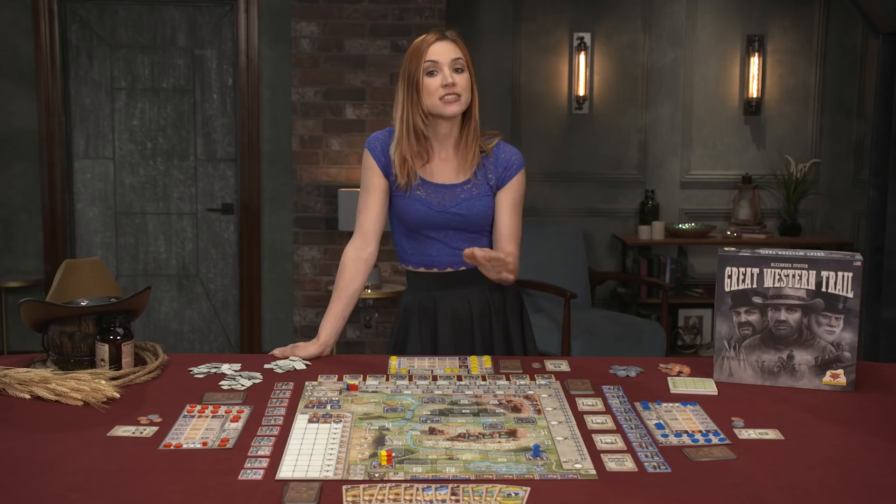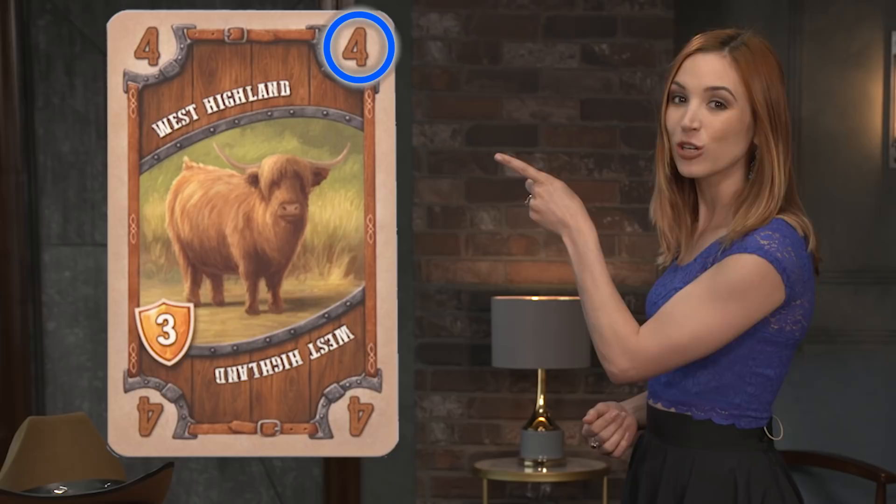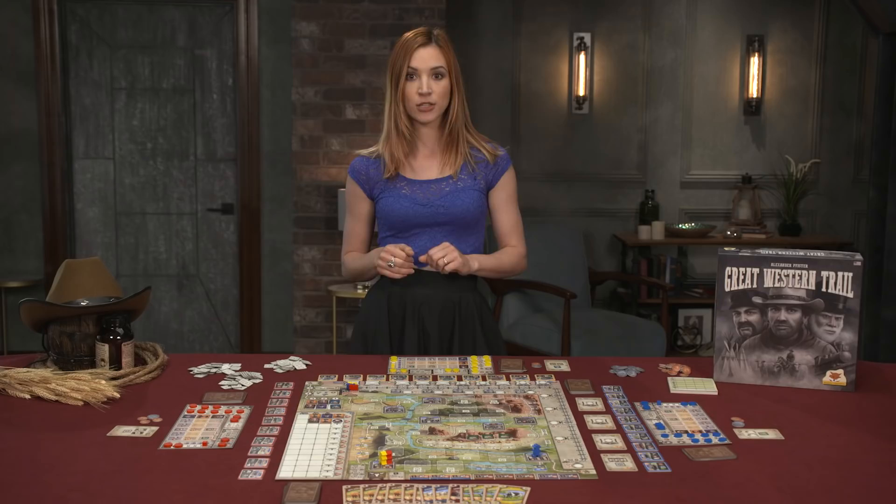Players are taking on the role of cattle women, or cattle dudes if you have men playing, as they journey to Kansas City to profit from their herd made up of various cattle cards. The player's decks begin with starting cattle cards worth no victory points, and during the game they take from the market cattle cards which have higher breeding values, and victory point values. Like many deck builder games, players draw a hand from their private deck and they use those cards on their turn.